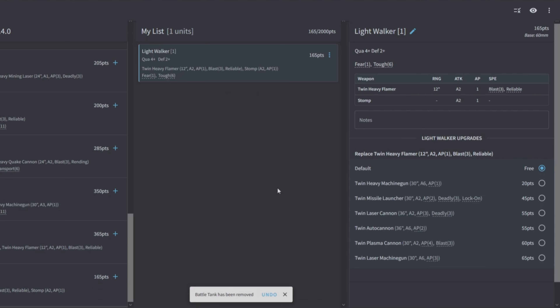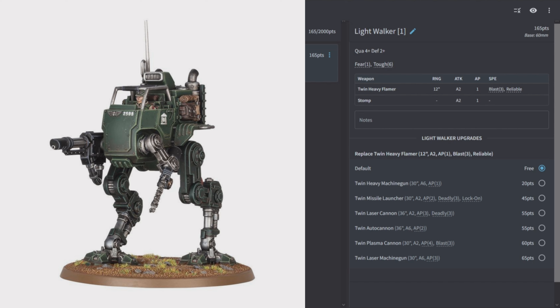The last unit is the Light Walker: Quality 4, Defense 2, Fear 1, Toughness 6. It has twin heavy flamers and 2 attacks AP1 with Stomp. You can swap to twin heavy machine guns, twin missile launcher, twin laser cannon, twin autocannon, twin plasma cannon, or twin laser machine gun. The army doesn't have much long-range AP4 shooting, so I'm drawn to the twin plasma cannon — 2 shots AP4 Blast 3 at 30 inches. That would make a mess of elite infantry like Battle Brothers. I'm also just in a phase where I want to do lots of plasma.